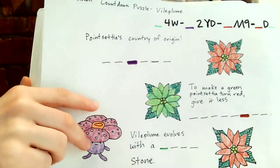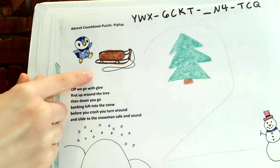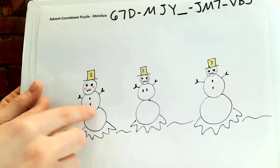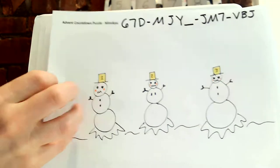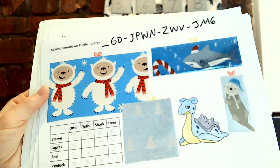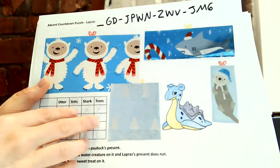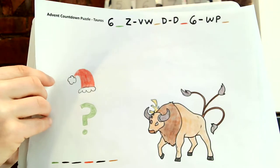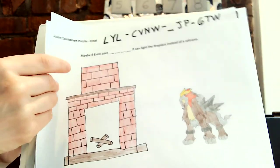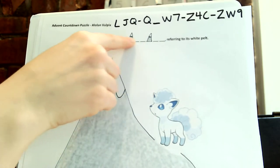Vileplume and some poinsettias. I think this is when my printer ran out of ink. Magmar and a snowman. Piplup ghost sledding. Mimikyu hiding in the snowmen — scary looking snow ghosts. Solgaleo and some ornaments. Lapras and some presents, although this one has the solution on it. Tauros and the Grinch. Entei and the fireplace. Alolan Vulpix and the snowy mountain here with its old name.